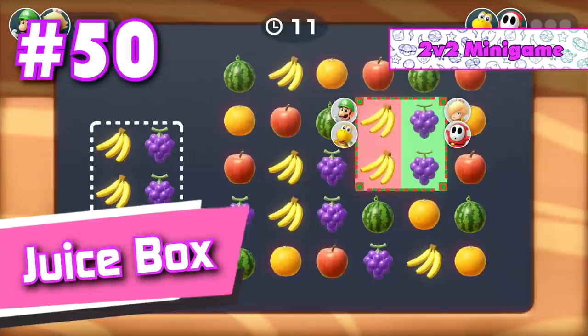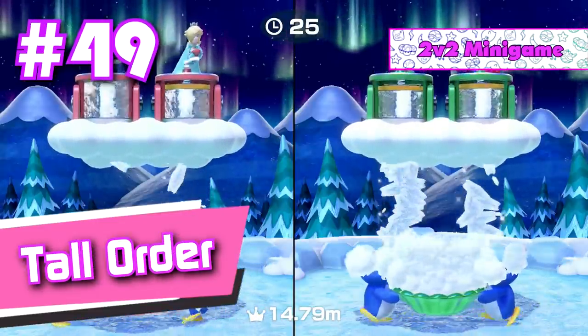Number 50: Juice Box. A semi-generic find the matching pair mini game. Number 49: Tall Order. Eh, I mean it's good, but it's not that good in my opinion.